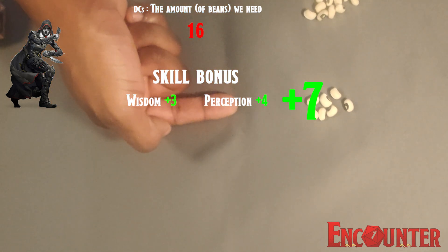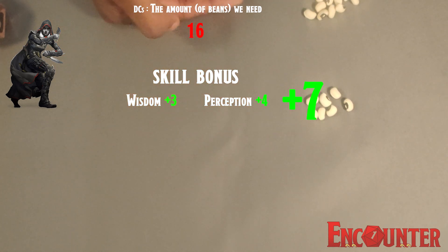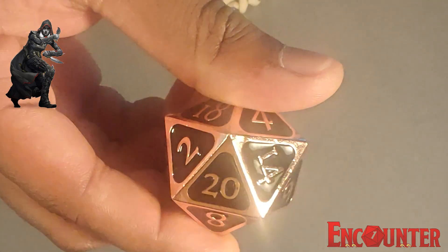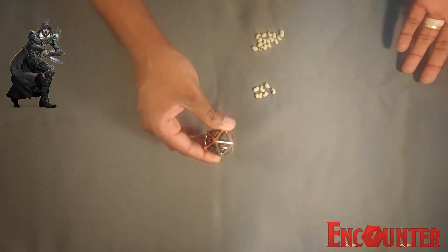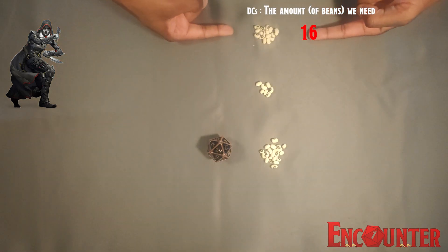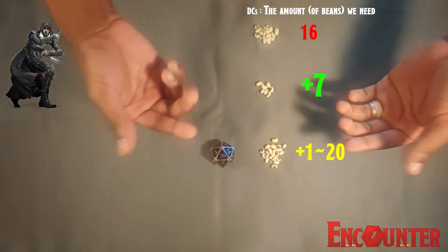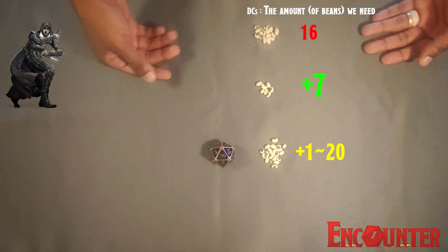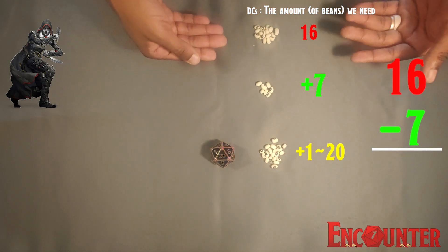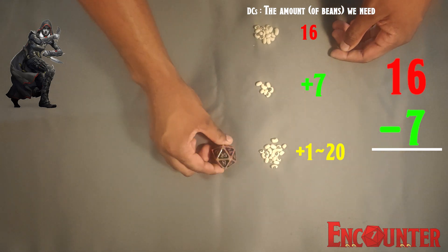So we have our skill bonus, which tells us how many beans we start out with already in our bean account, and our DC tells us how many beans we need in order to buy success. Now the last factor of course is the die roll itself. The D20 in this instance tells us how many potential extra beans might be loaned out to us from our die roll in order to help us succeed. So we need 16 to succeed, we start out with 7, and our die roll has a total of 20 that it may give us. Now in order to figure out our chances of success, all we do is we subtract our bonus from the DC. The difference between these two numbers is what's going to tell us our percentage of success — the difference is also how many beans we're going to need our D20 to loan us.